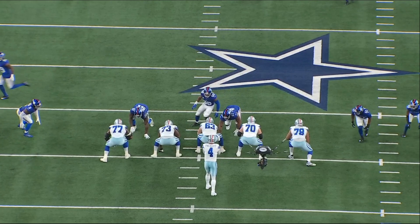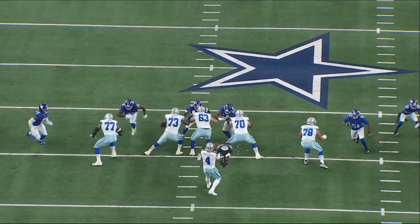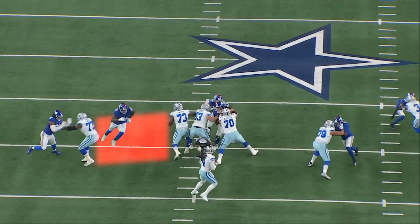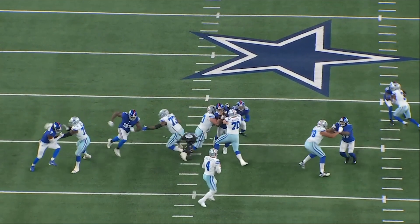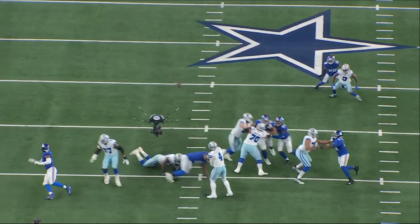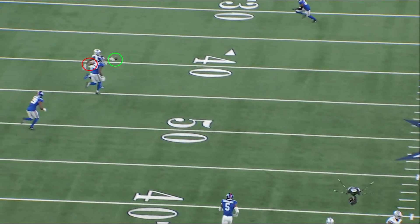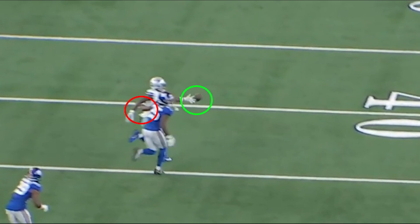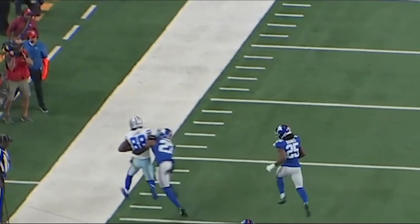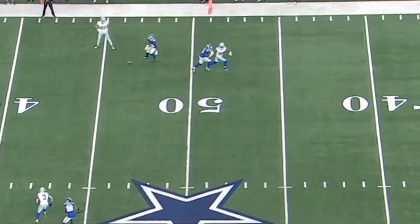The Giants get even closer when the Cowboys blow a protection assignment. The left guard blocks down inside while the left tackle goes to the defensive end outside, leaving the defensive tackle unblocked in Prescott's face. You can see the impact of that pressure on his lower body — he can't fully step into the throw and withdraws his lead foot to protect himself from injury. Despite that, he throws a perfect pass to Lamb. All the focus on the play was on Lamb's one-handed catch — he pulls the ball in despite the defender holding his other hand. If Lamb's hand wasn't held, Prescott would have gotten all the credit for throwing a perfect ball into a very tight window for a 30-yard gain.